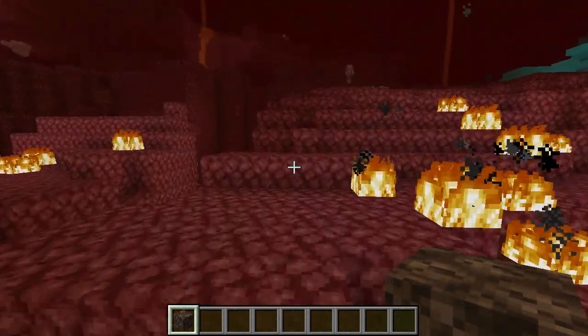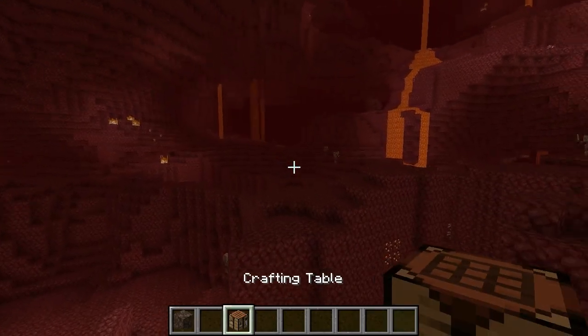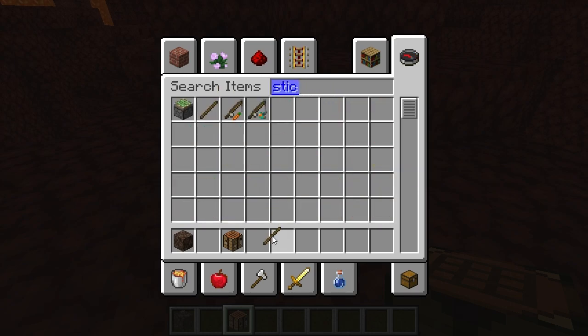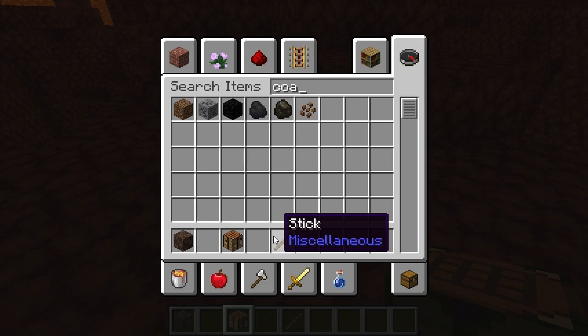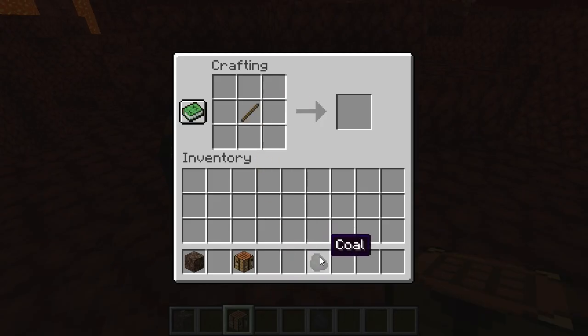Once you get that, go to make a torch. You do need a crafting table. Get sticks and coal or charcoal — whichever one, it doesn't matter — and put them on the crafting table as if you're making a regular torch. Because it requires three slots, you cannot do this in your crafting inventory like you can with regular torches. You have to have a crafting table, and underneath that you put your soul sand.